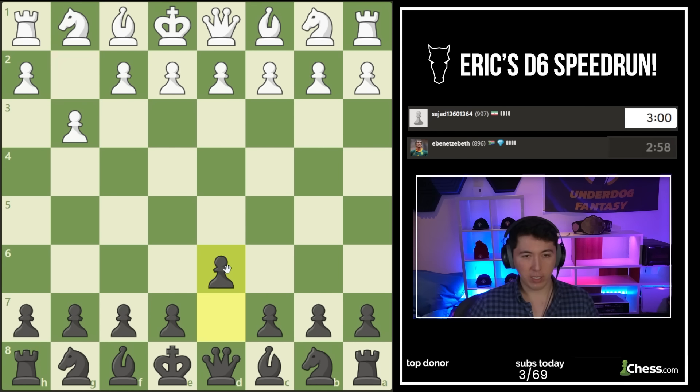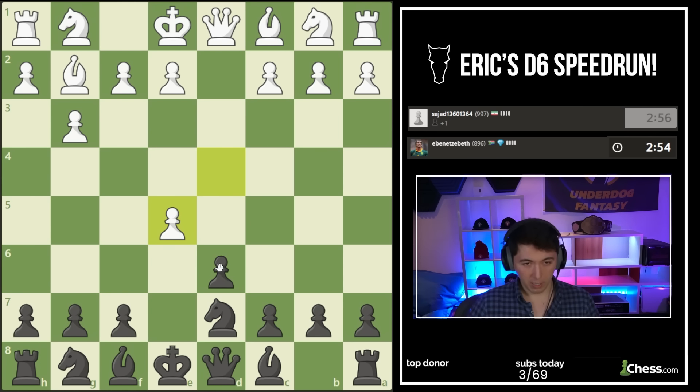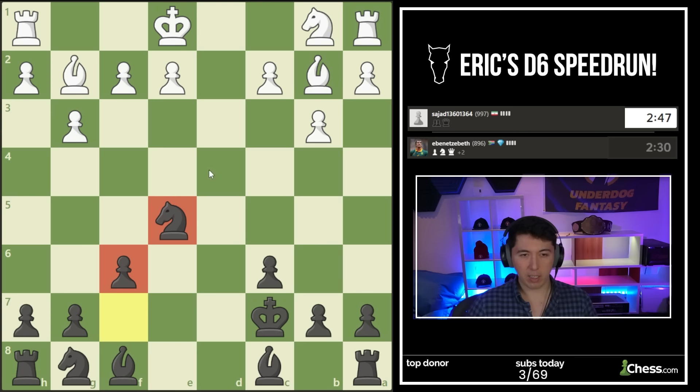Sajad from Iran - we're going D6. D5, Knight D7 - gonna take with the pawn back so this bishop opens up. I'm going to go C6 - the igloo that we've been practicing. Are you just giving me a knight? Thank you - I have an extra knight for the cost of a pawn. I'll make that trade. Let's find some safety for the king and make sure this knight doesn't hang because the bishop was attacking it.